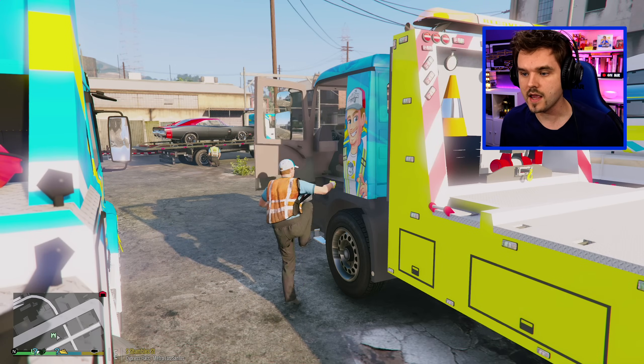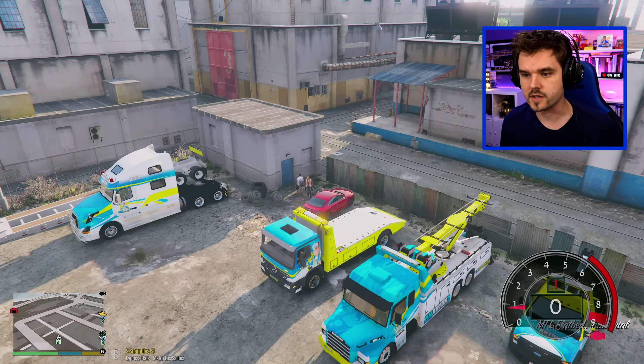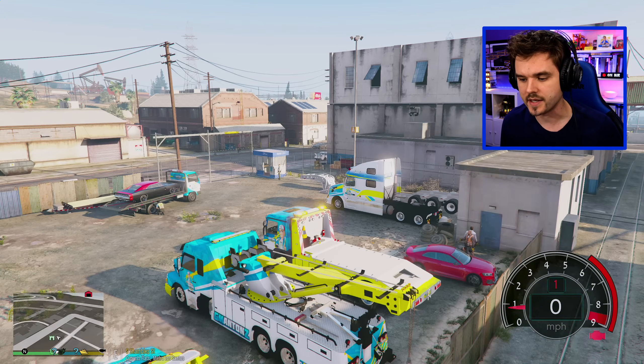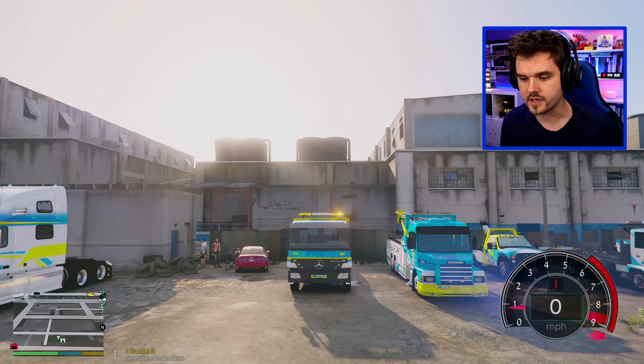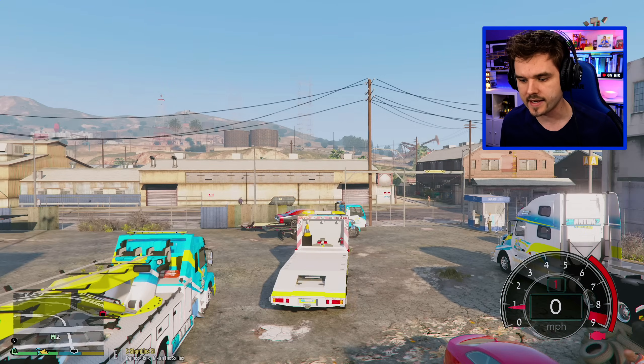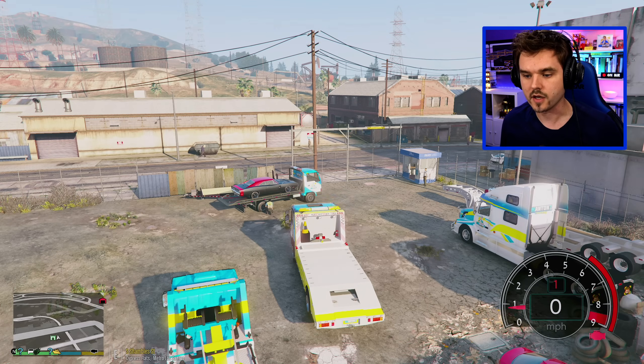I'm going to climb right in. We'll do a quick little test here of the lights, make sure that they're all working. As you can see right there, they do actually work beautifully. They're a little hard to see with the sun, but plenty of lights on this car. There's even lights there in the front that go off, and then we have some lights even in the back down there by the bottom of the platform.